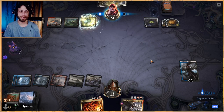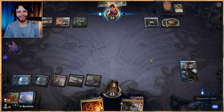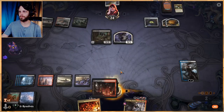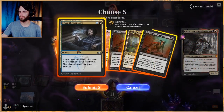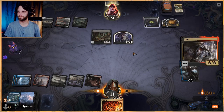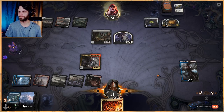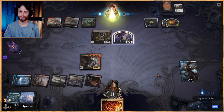We could have activated Ashiok but I don't think we needed to. They get to Brood Moth — oh, they just don't get to search. That was really sad. That's helpful. One, two, three, four, five. This gets Brood Moth out of their hands and they're top-decking, which makes it feel a lot safer.